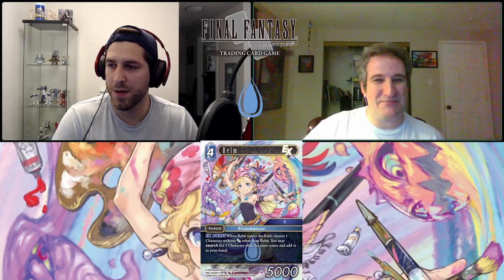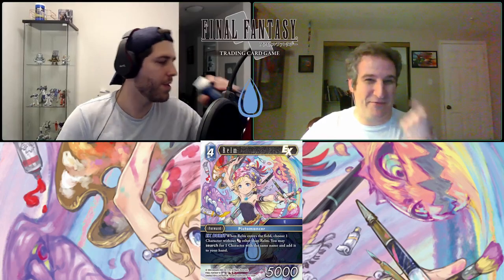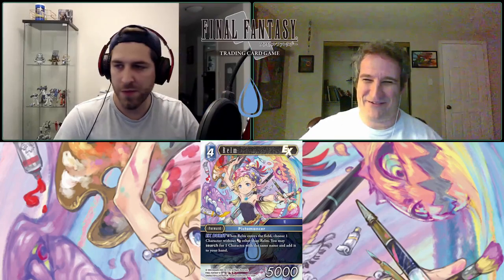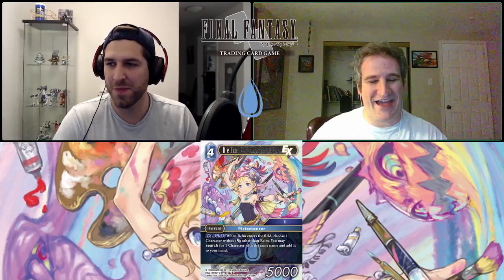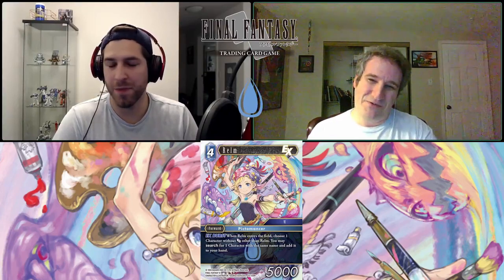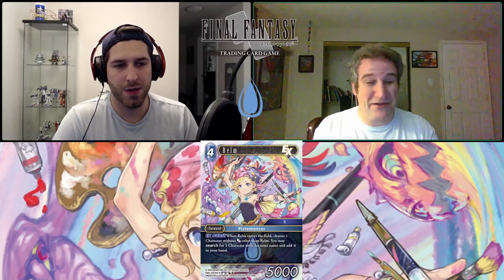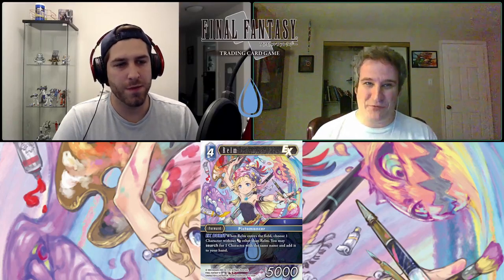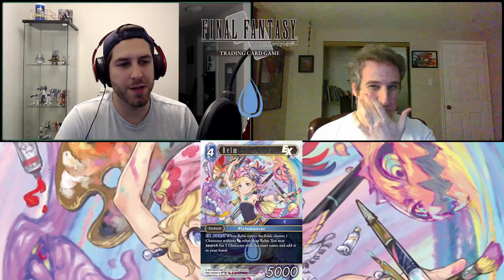It'd be interesting in a mirror match — if you don't have your Alua but your opponent does, you could search off their Alua. I don't think I'm going to use her much. Without that second effect she's just a burst with a weak body. I would love to be surprised though — don't run her in a highlander deck. Let's move on.